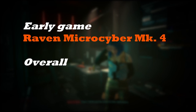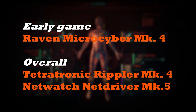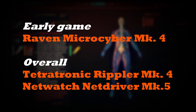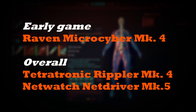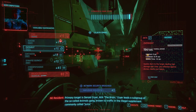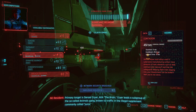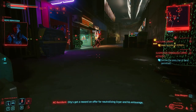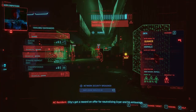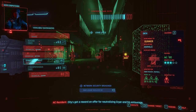To summarize: get the Raven Microcyber MK4 for early game. Overall, you want to get either the Tetratronic Rippler MK4 or the Netwatch Netdriver MK5. Get the Tetratronic Rippler MK4 if you like to use ultimate quick hacks a lot, and get the Netwatch Netdriver MK5 if you like to mow down big groups of enemies pretty much instantly. I hope you enjoyed the guide — if you liked this video please leave a like and subscribe, and leave a comment about which cyberdeck you prefer the most.